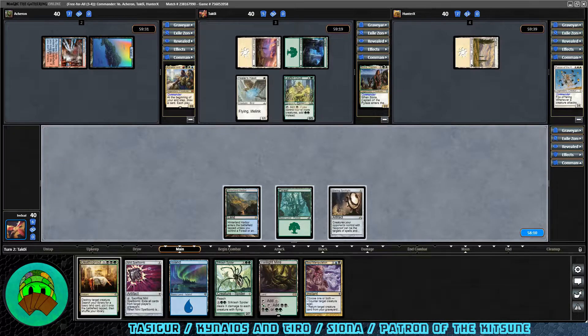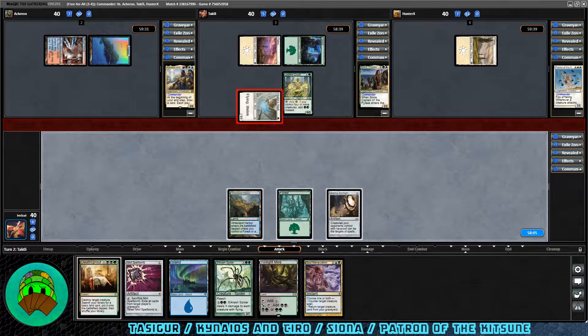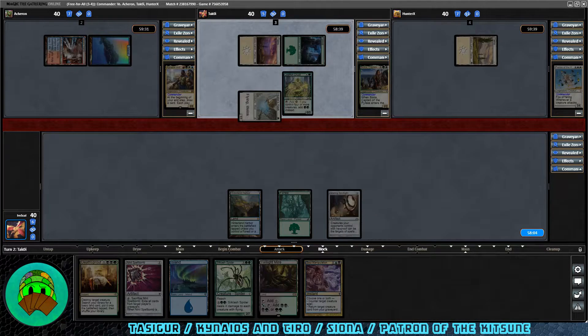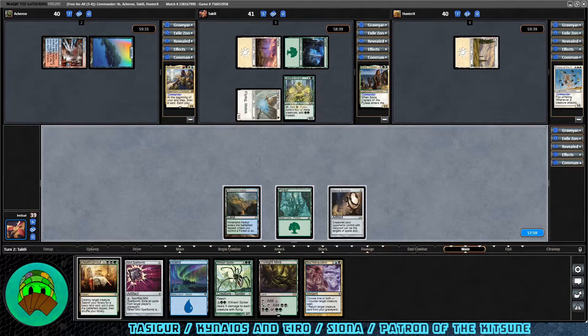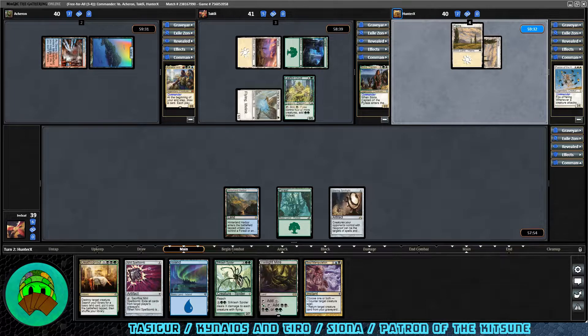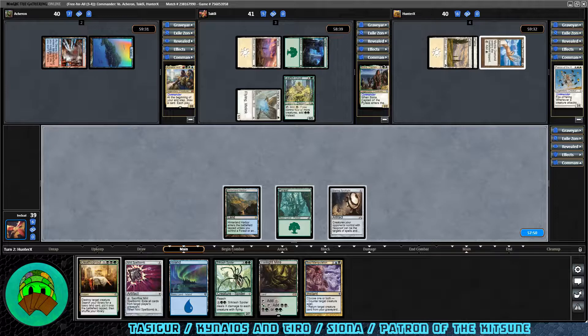Over to Siona's turn — Leafkin Druid coming down for them. We have an attack from Healer's Hawk — it's coming at us. We'll be taking one, down to 39. Siona up to 41. Over to the Patron's turn — Marble Diamond coming down for them. I have been testing this deck out a bit, made some changes, so this will probably be my first video on it. I just watched the Game Nights episode — I'm hoping that's not going to make people afraid of my Tasigur.